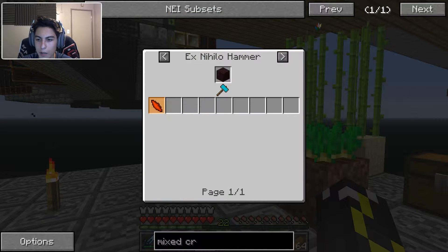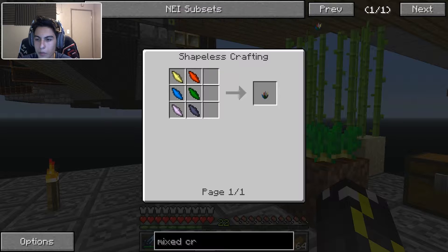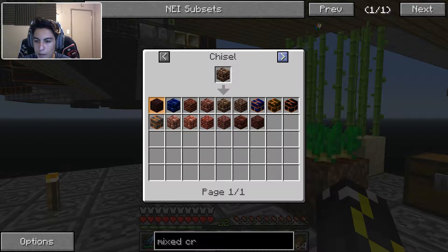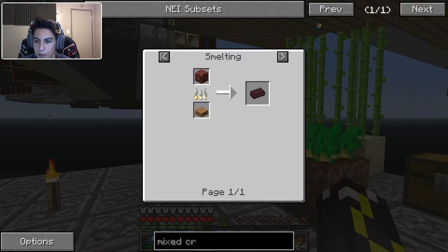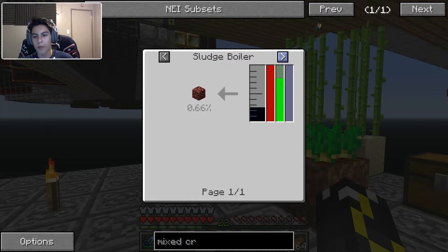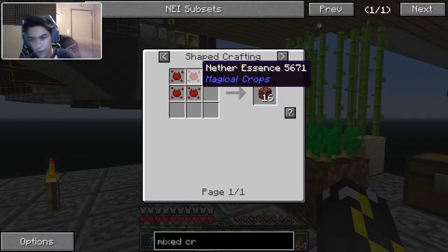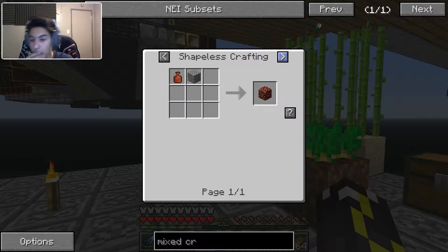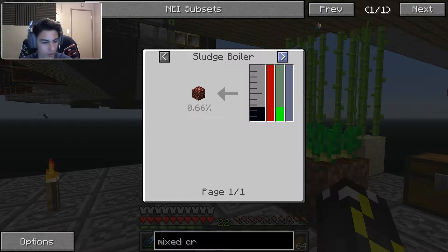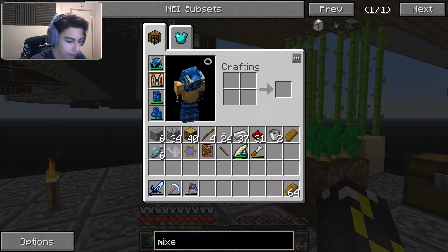We need fire - we can get that from nether brick. That's gonna be a problem actually. Can we create nether brick from nether essence? We need netherrack in the first place. Can we make nether bricks? We can make netherrack with nether essence, or we could make it with a sludge boiler. We are making sludge because of the harvester, so we could pump some sludge into a sludge boiler. I think we're gonna need to do that because we need netherrack for a lot of things. Let's just get that out of the way.